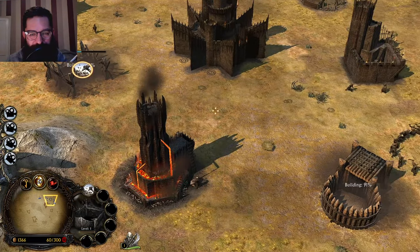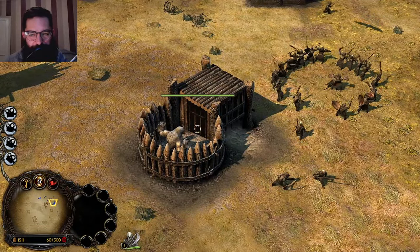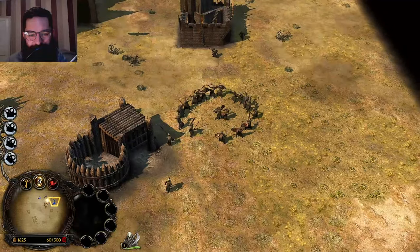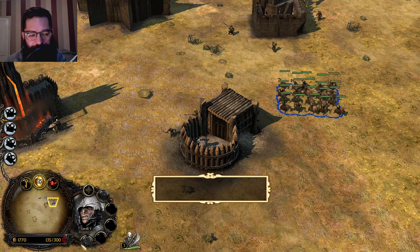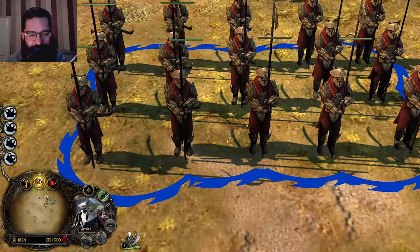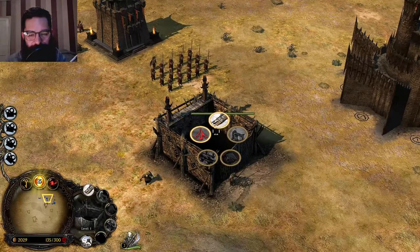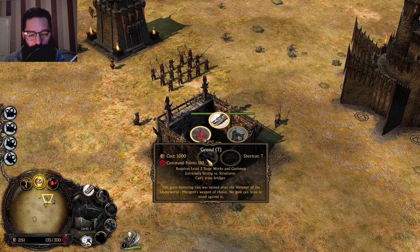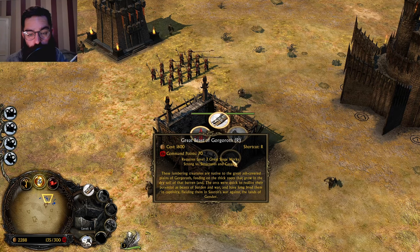Very similar to how they worked in the original. Got some trolls - look at him go, smacking things around! That's how Orcs do it. Here come the Easterlings - love the aesthetics, very Arabian Nights. The Siege Works has a Battering Ram - we've taken a log and we're going to hit their door with it, wonderful. We've also got Grond for 5,000 resources - that just destroys things, though it can't cross bridges. And the Great Beast of Gorgoroth.